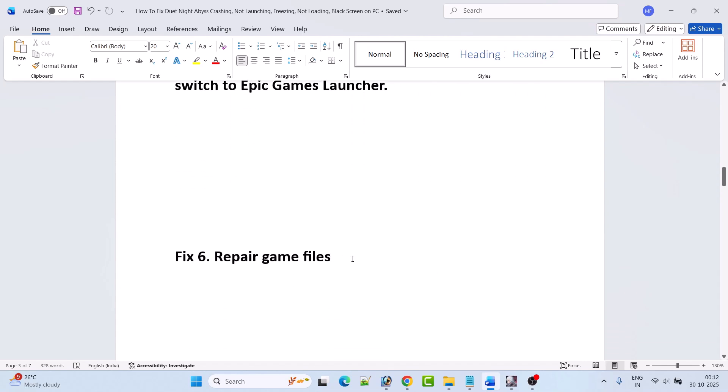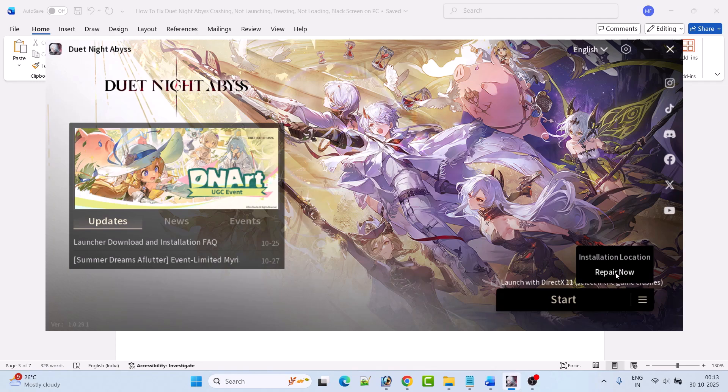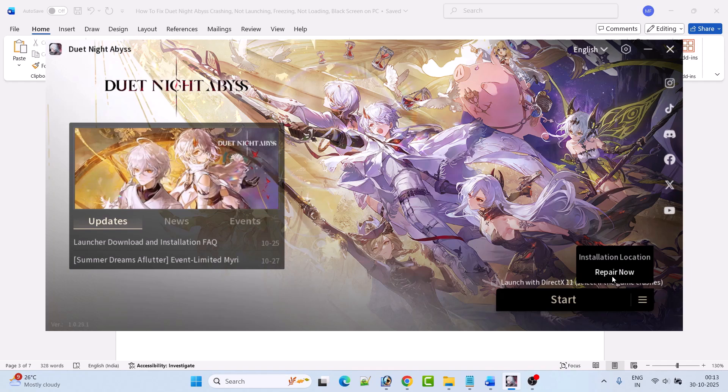Fix 6 is to repair the game file. Open the Dute Night Abyss launcher, click on the three horizontal lines, and then click on Repair Now. Once the repair has finished, launch the game and check if your problem is solved or not.